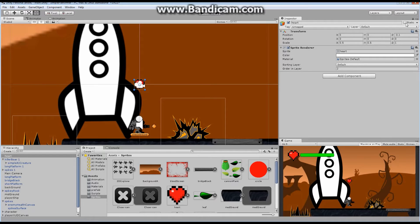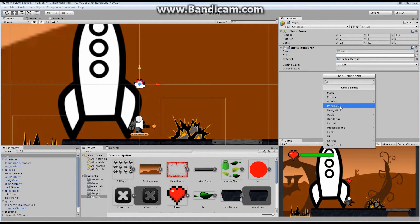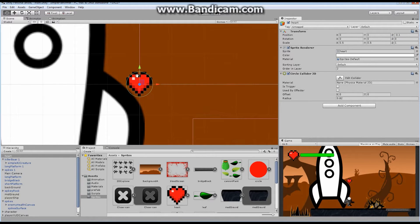We already know the object has to have some kind of collider on it if we want our character to be able to pick it up. Let me add a component — Physics 2D — a circle collider, which is really what we have here. That's all we need for this object. It's of course going to be a trigger, so when the character runs into it we have three opportunities: on enter, on stay, and on exit to do something with code.